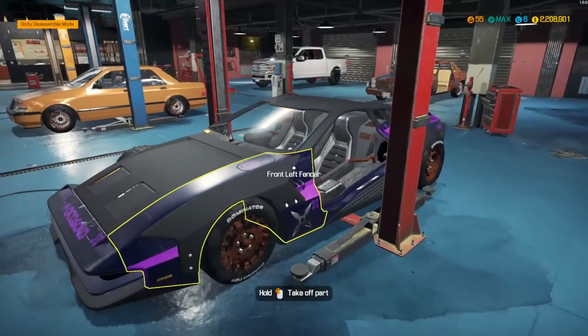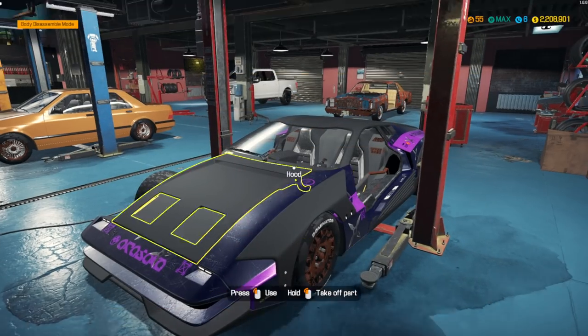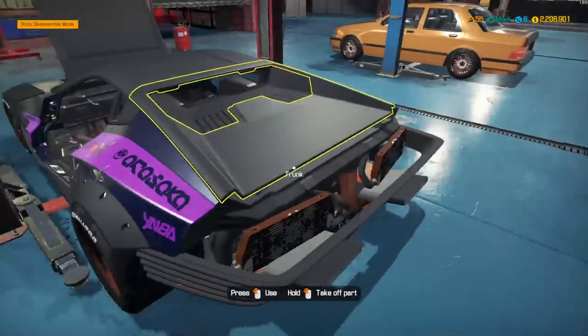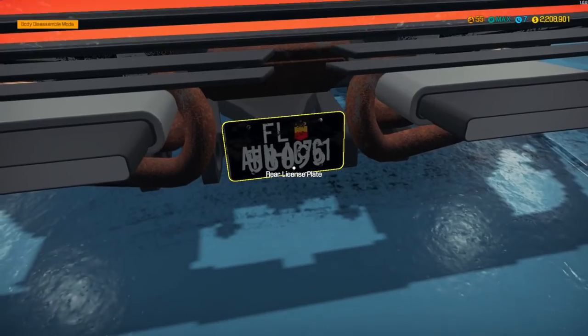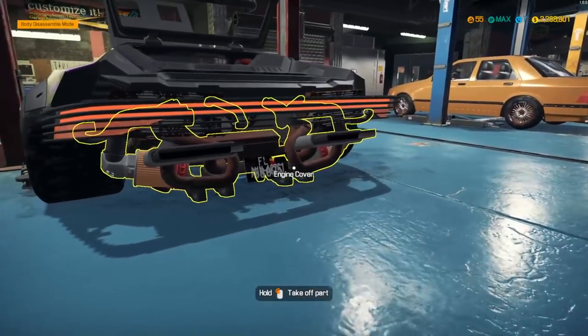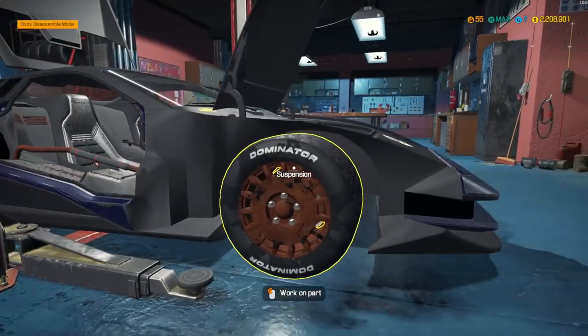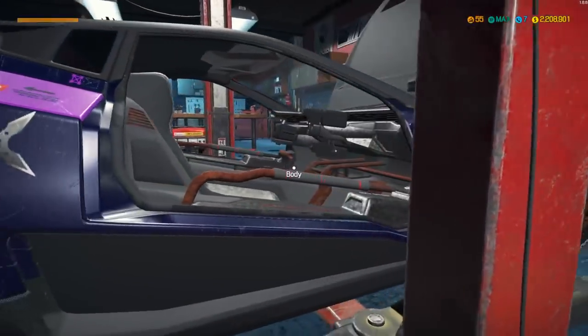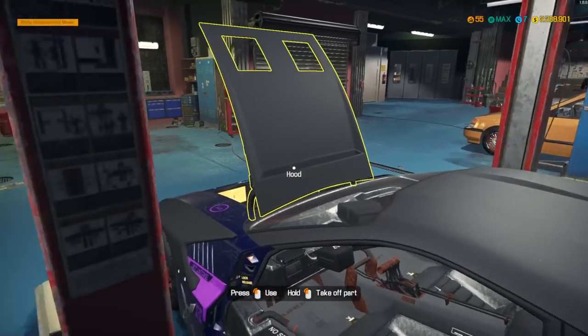We've got the Quadra VTech from Cyberpunk 2077. I remember seeing this one in the game — it's a super expensive car. This one's rocking a V8 twin turbo. In the game it's probably electric, but ours happens to be gas powered. There's a German plate on it. The mod looks incredible — the body styling and interior are pretty spot on.